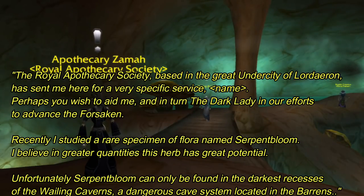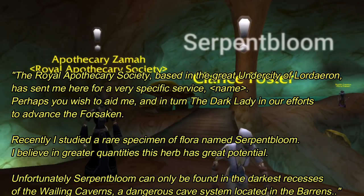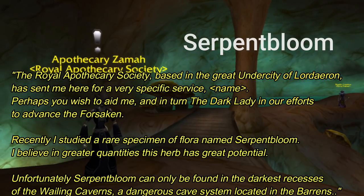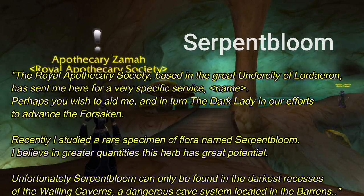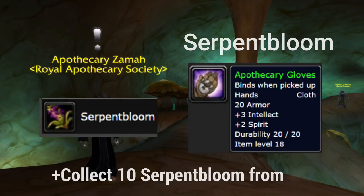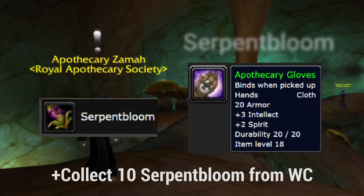Being a member of the Royal Apothecary Society, she is in charge of studying rare flora such as Serpent Bloom. The Royal Apothecary Society is involved in creating plagues for the Forsaken. She wants you to go into the dark recesses of the Wailing Caverns — a dangerous cave system located in the Barrens — and collect some Serpent Bloom for her. This is simply a gathering quest; you don't have to kill any mobs that drop them. Simply pick them up from the ground, meaning anyone in your group can also get them. Collect 10 of these and return to her.